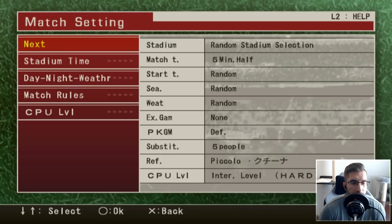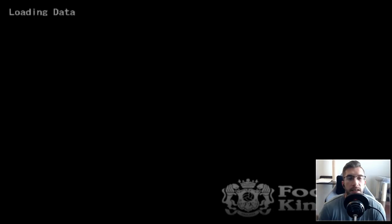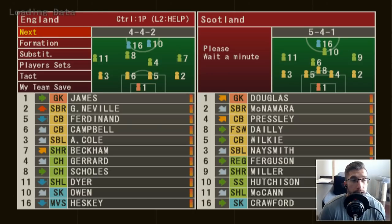The funny thing is I'm using the PS5 controller — it works well, but you've got to press circle instead of X, so it's confusing me. So we'll click next, team settings, and that's going to put us through to the game screen. Here were the players, and as you can see they did have all the right names.